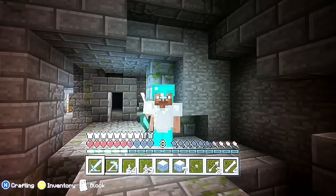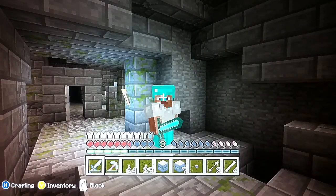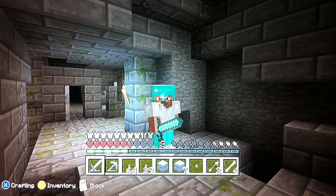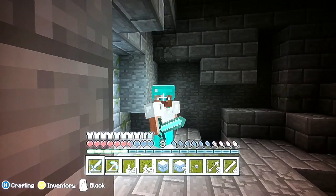Once you pick a certain spawn egg — like a skeleton spawn egg, a zombie, a creeper, or a spider spawn egg — all you have to do is just press the LT button. All you have to do is just press LT and it should be able to activate. And that's really what the spawn eggs are.